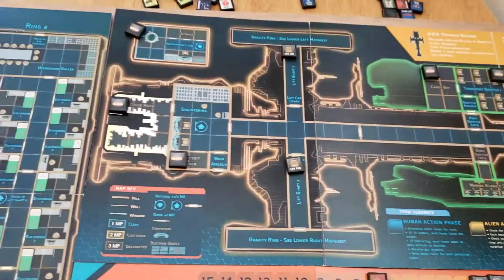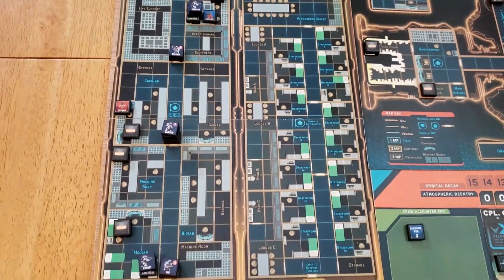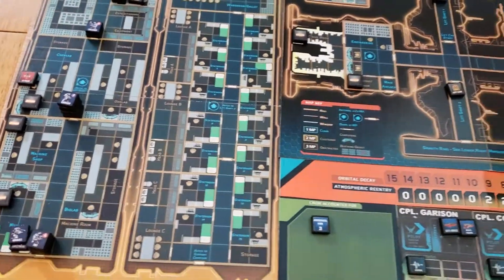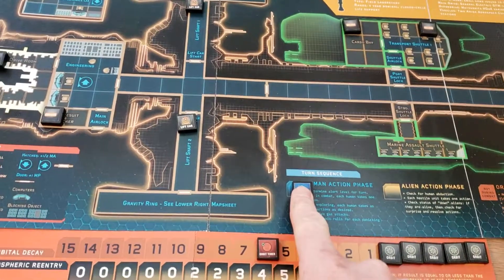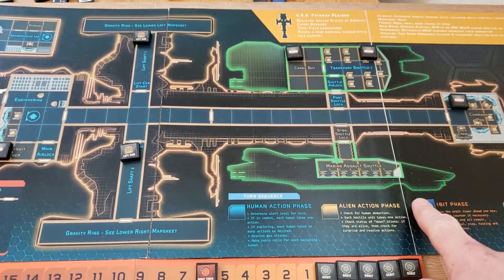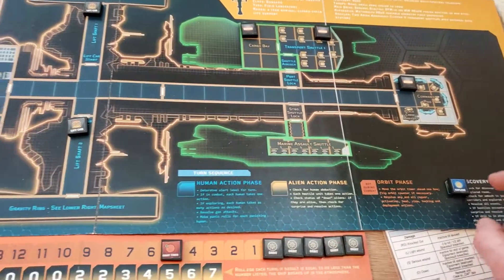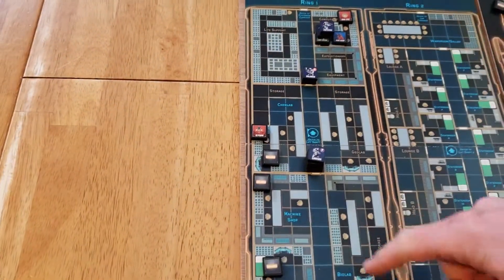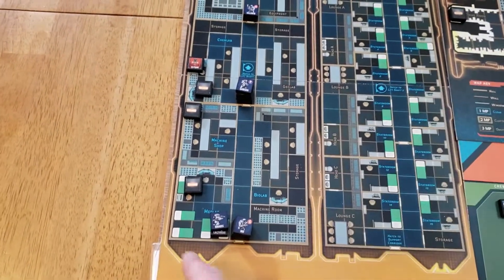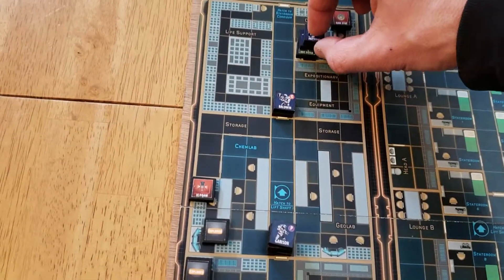That is the end of the discovery phase. Here's the state of the board after the ring stop, and we miss our human action phase. Fortunately there's no aliens on the board, so we'll skip past that too. Orbit phase, move that to a five. There's no discovery, so we are going to start another turn - an explore turn. With free movement here, we control this whole central corridor and we control the med lab and the computer room, so we can free move in and out as we please.